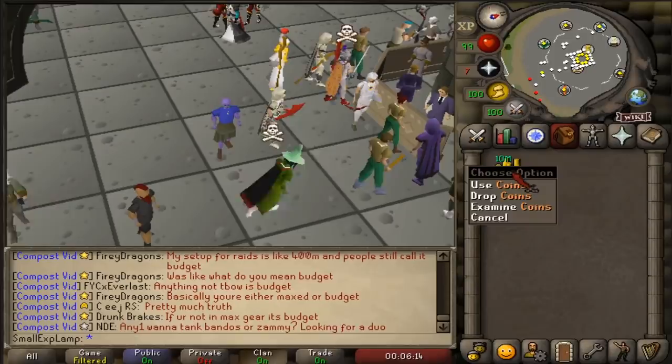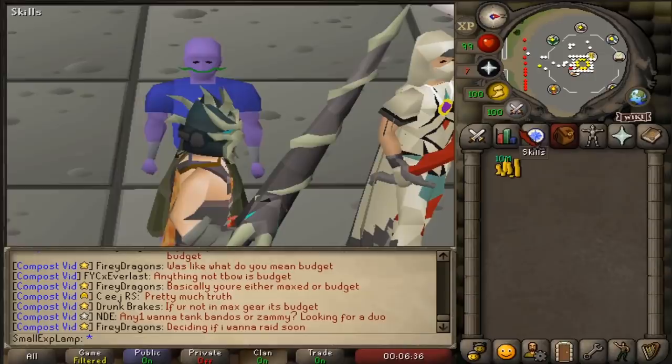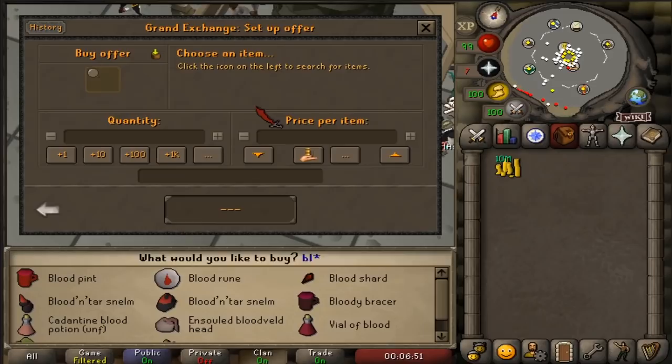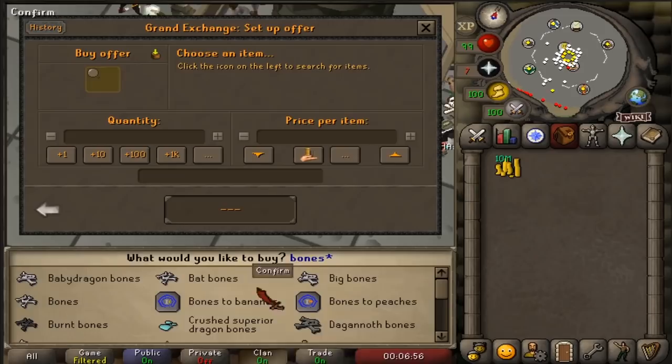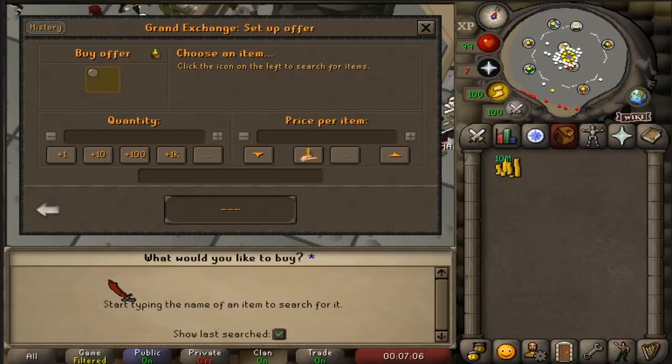10 mil is a decent chunk of change. If you don't know how to get to that point, I might know a guy that has an entire series on how to progress your account - gotten up to like 1.2 bill already - and he probably uploads a lot of money making guides on the side too. As far as what I'm going to be flipping, it's probably going to be a lot of high volume items - stuff like blood runes, chinchompas, dragon bones, wyvern bones, superior bones, and sold heads. If you've been flipping for a while you'll have an inherent idea of what is good.